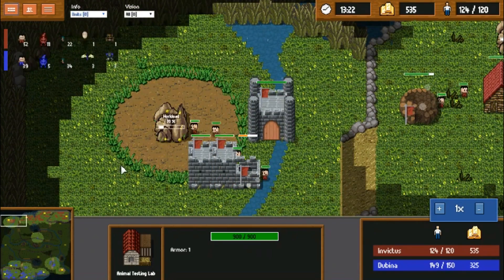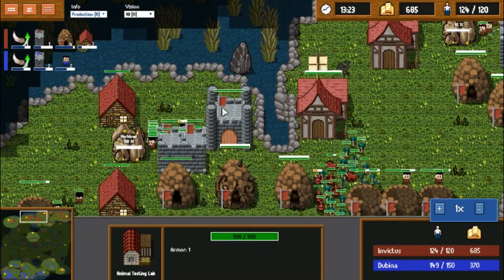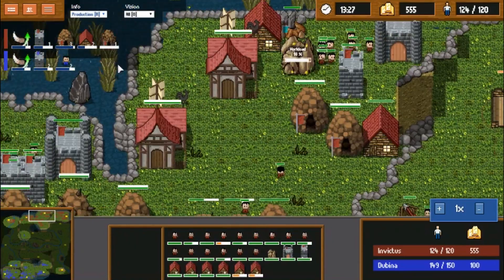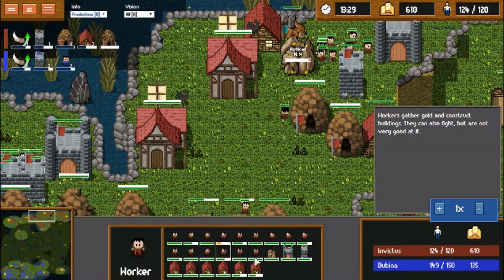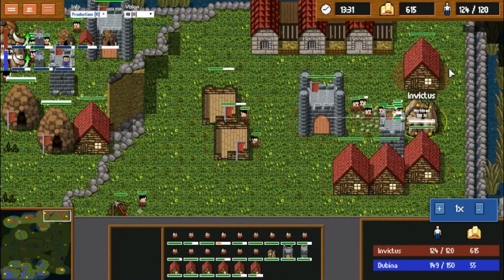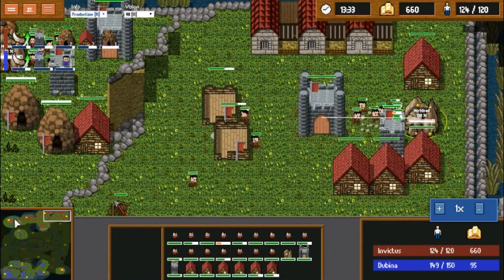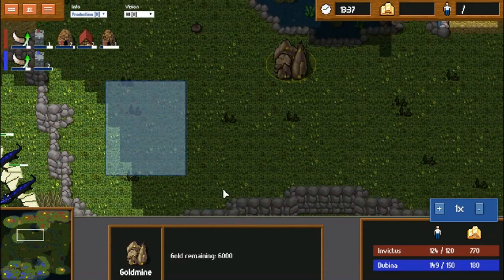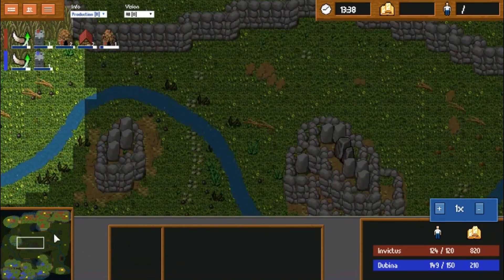He needs to start rebuilding some of his workers — actually he has plenty of workers, they're all on these bases. He can send like three or four of those guys to this castle. He can probably think about taking this castle too, and have his army sit around this area with a Ballista or two.